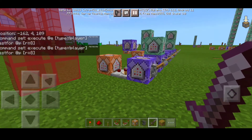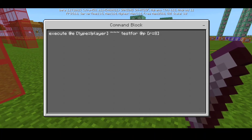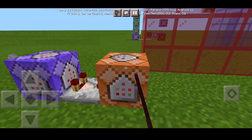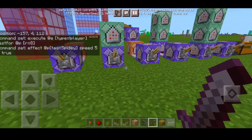The spidey sense command: execute at type equals exclamation player — so it won't detect any player — testfor @p r=8. You can define it to not detect yourself, or use it to detect players or any kind of mobs. Set to repeat, unconditional, needs redstone, with a redstone comparator. The next command: effect @p [tag=spidey] speed 5 5 true — and that's basically it for all the commands.